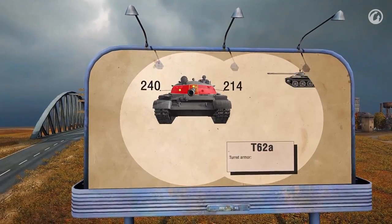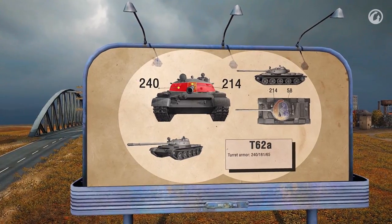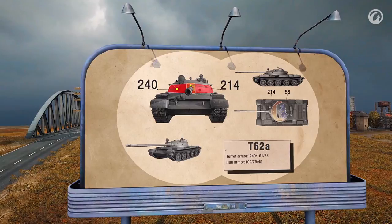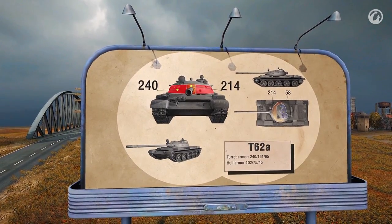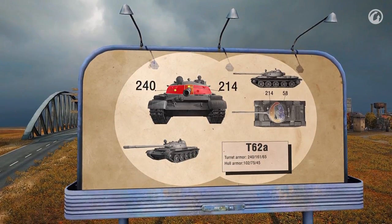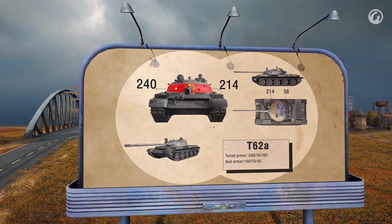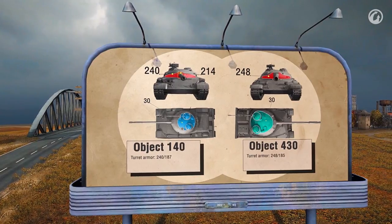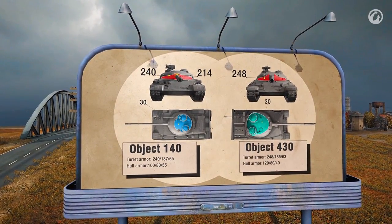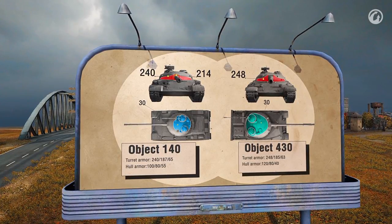They all have good turrets, but the T-62A has the best. With the hemisphere shape and 240 mm of armor at the front, it's really hard to penetrate, especially when on the move. This is the T-62A's shield. The turret roof and hatches are weak spots, but opponents will have trouble hitting them. The 140 and 430 have thin roofs that extend down closer to the gun, making their roofs easier to hit. Additionally, their cupolas project up higher, making them even more vulnerable.